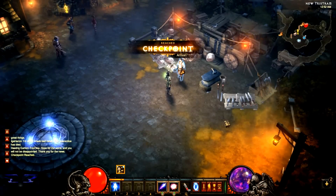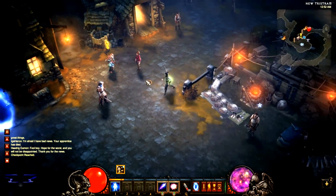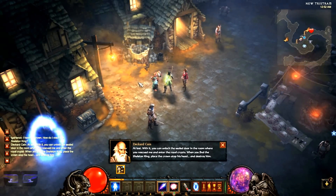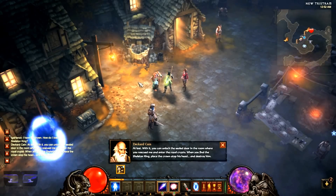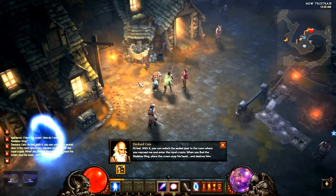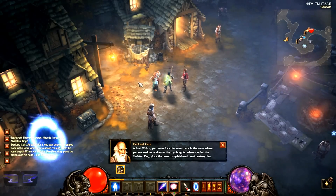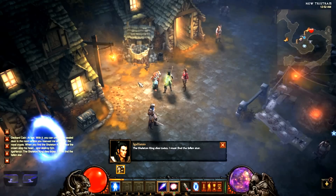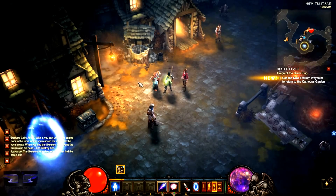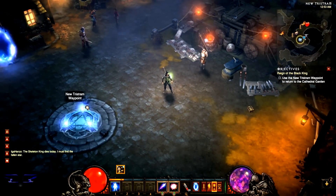We knew his prayer was going to die anyway. I'm going to get the next quest going. I have the crown — how do I reach the Skeleton King? With it, you can unlock the sealed door in the room where you rescued me and enter the Royal Crypts. When you find the Skeleton King, place the crown atop his head and destroy him. The Skeleton King dies today — I must find the fallen star. We're off to a new location, but we're going back to the cathedral, so we don't want to go anywhere new technically. That will probably be in the next video.